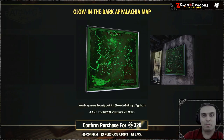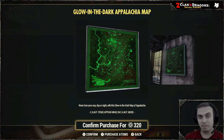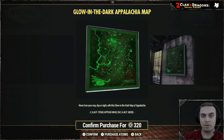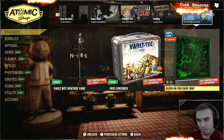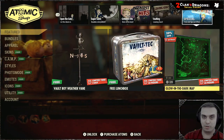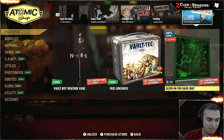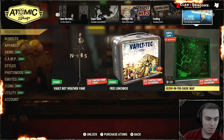Hey, what's up Z clan and everybody else — welcome to my Fallout 76 Atom Shop item review. In this video we're going to be reviewing the Glow in the Dark Appalachia Map. The original price is 400 atoms, as you can see on screen. I'm recording this on the 4th of December 2022.